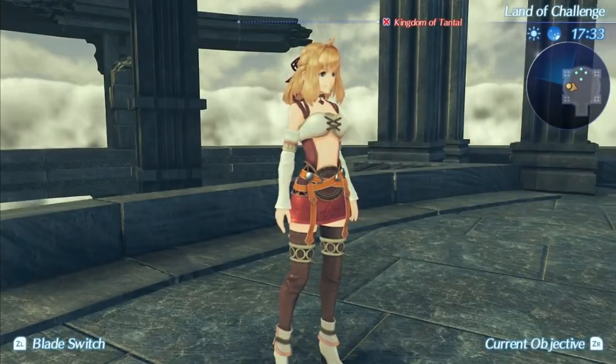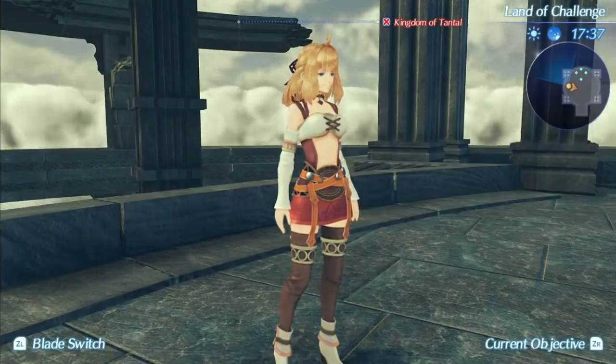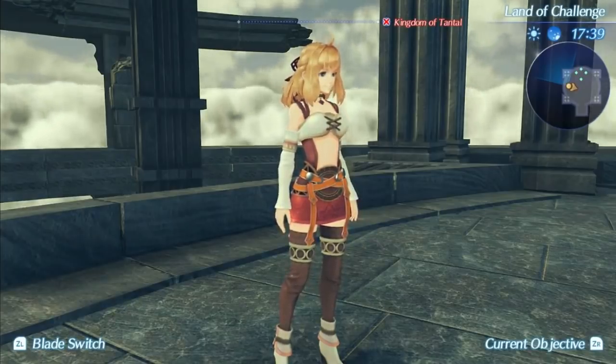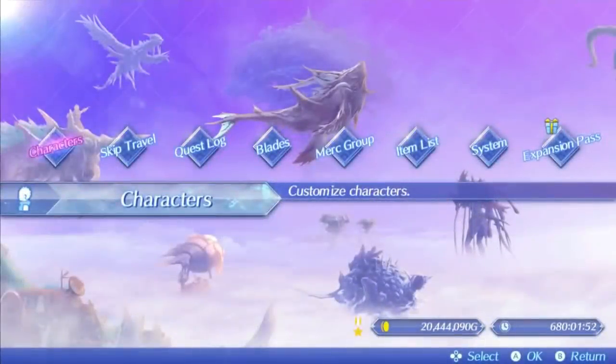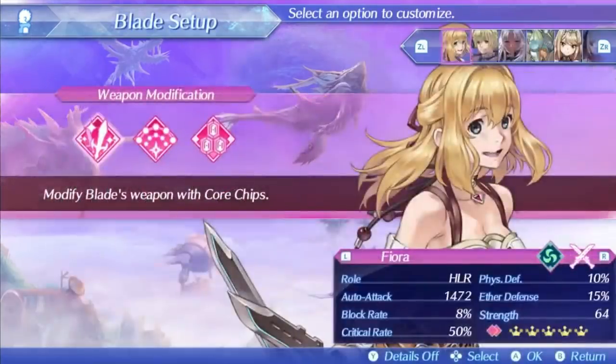Fiora is a clone weapon using knives — a clone of the Twin Ring class. You might think this would make her a decent option on Nia, since Dromark is her exclusive blade and the only rare Twin Ring blade. But Fiora is actually not good on Nia compared to other options and functions much better on Morag and Rex. In fact, she is insanely broken on both. Typically Rex and Morag are good with rings and ring clones.